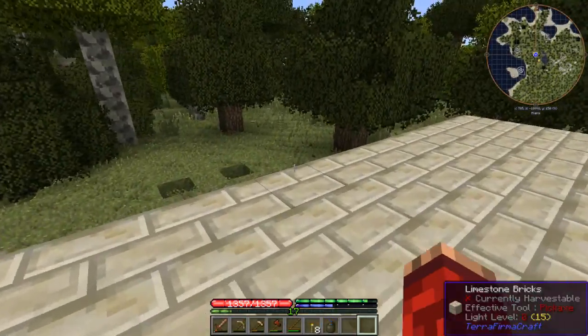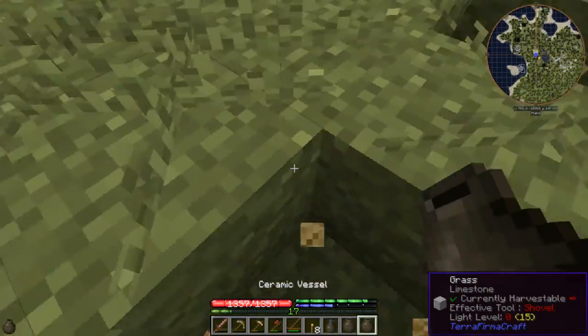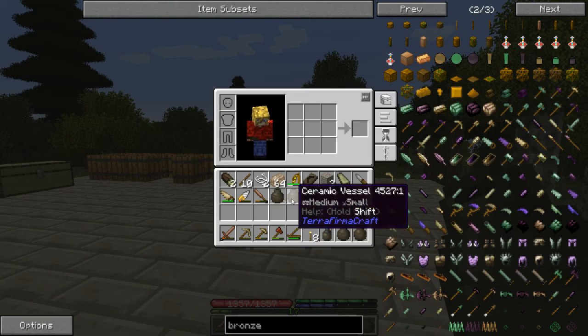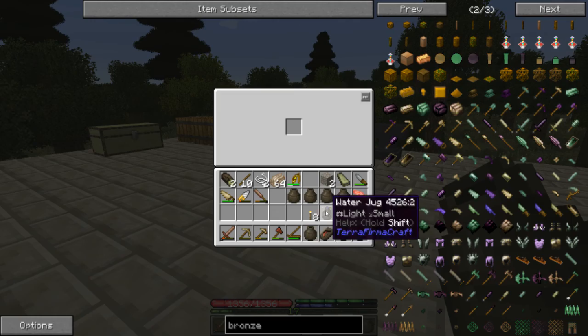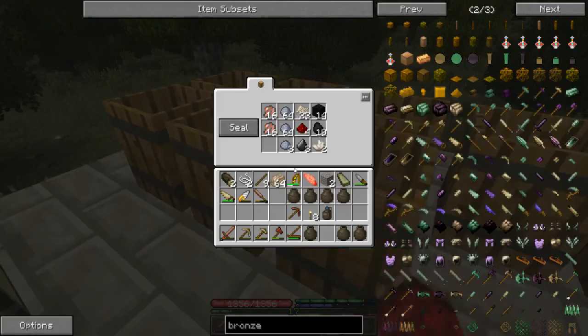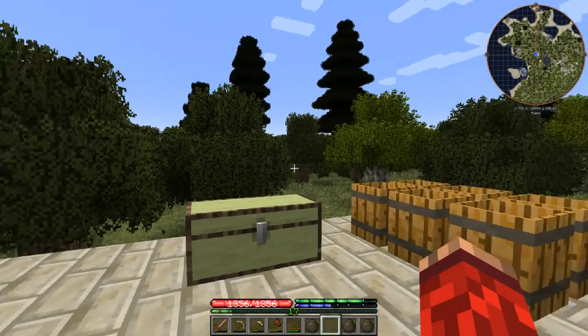Welcome back to Terra Firma Punk - this is episode number four. I've been cooking up some pots, and one of them has a bit of copper in it because my pick is about to die, so I'm making a temporary copper one. Last time I was aiming for anvils, the bloomery was a stretch target, but I ended up gathering so many metals and minerals that I didn't make anything - I just explored the world and died a lot.